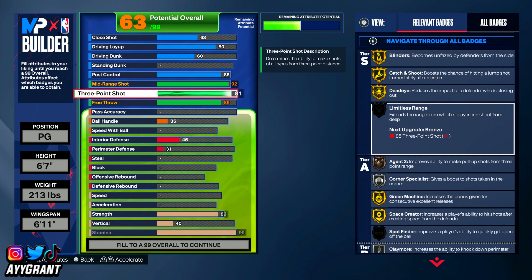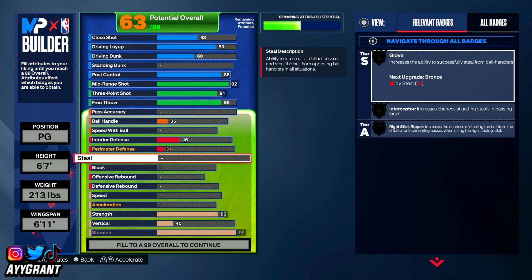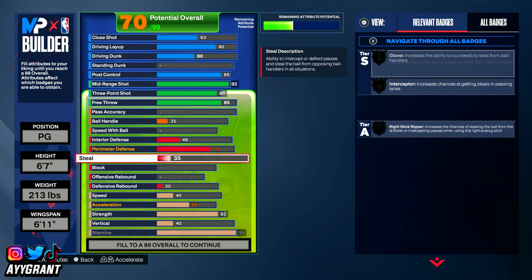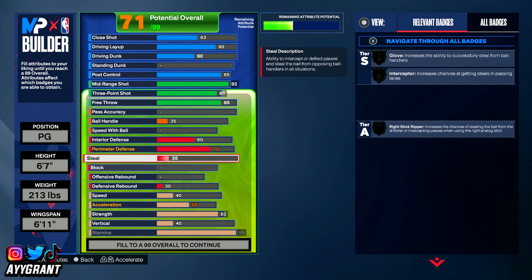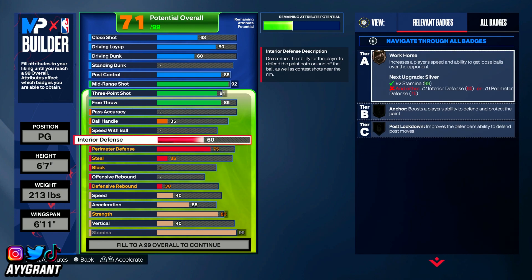Limitless range might go to bronze because we'll have an 85 three-point shot in the end — maybe, maybe not. We're at 63 out of 99 overall. Skipping to perimeter defense, I'm putting it to a 75 for now. I'd put 76 to get 94 feet on, but that doesn't matter right now. Interior defense goes to a 60. So 75 perimeter defense and 60 interior defense. Steal is 35 and defensive rebound is 35 for now. With this we get clamps, ankle braces, challenger, pit dodger, and workhorse on bronze with off-ball pest on silver.